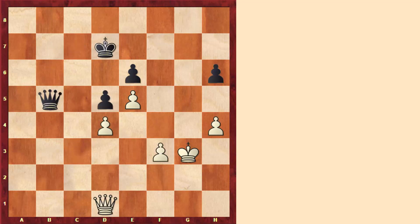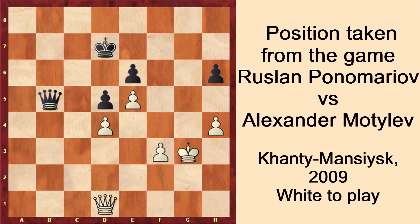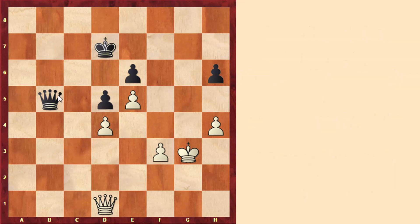Another misconception or general rule that is not very accurate is that when we have queens on the board, we shouldn't activate our king. In many cases this is correct, but sometimes it might be a great idea. For example in this position, white has an extra pawn, but with queens on the board there might be some ideas for black to give a perpetual check. But here white played the very nice move king to g4, and the king is now ready to attack this pawn. After taking this pawn, we might even get a passed pawn on the h-file.